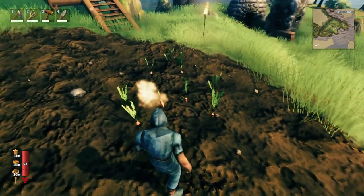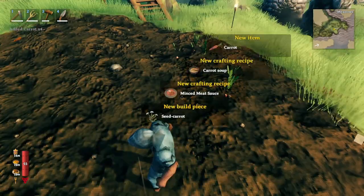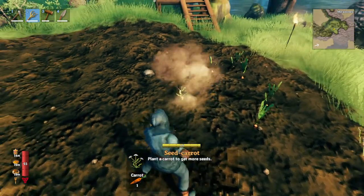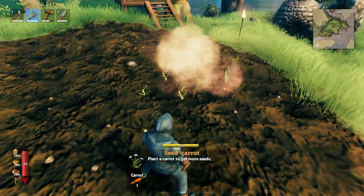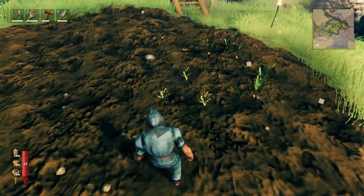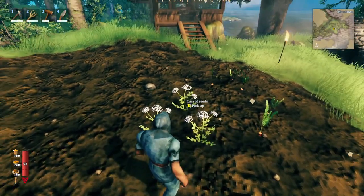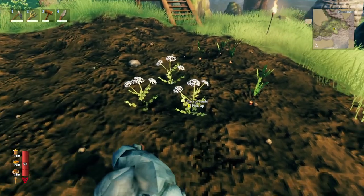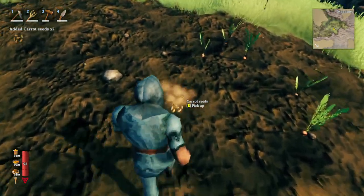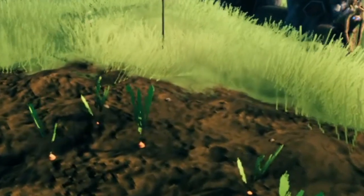They're fully grown and we can pick them, just like the flowers we found originally. Now that we've looted them, you'll notice you can actually plant those flowers that we originally found. So for every carrot, you can replant it and then you'll get three more seeds. These are fully grown and they look exactly like the ones we found in the black forest. We can loot them and get three seeds from each — basically, you can multiply your entire stock by three.